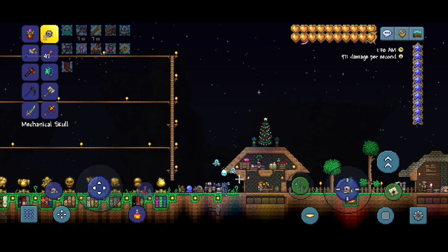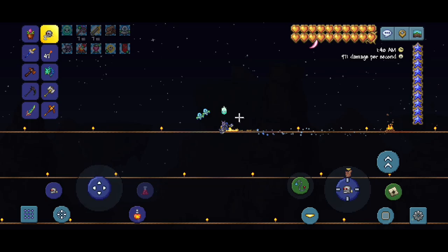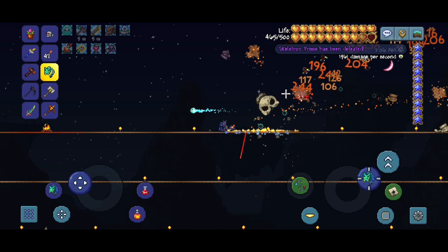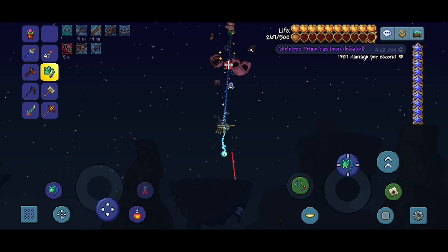We also have two mechanical skulls — we're going to defeat Skeletron Prime again. We need two things from him: hollowed bars and souls of fright, because we're going to be taking down the Pumpkin Moon and the Frost Moon in this episode. That's one of them, let's do the second one.